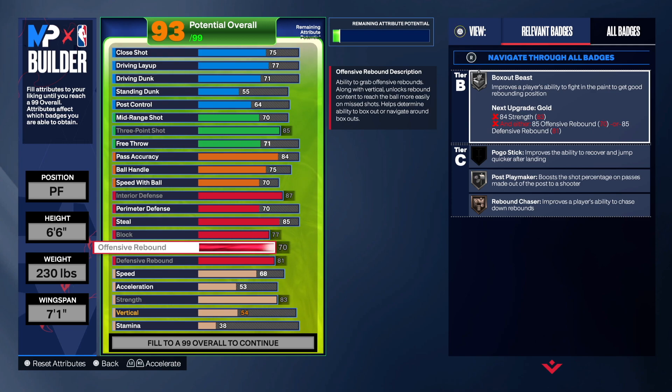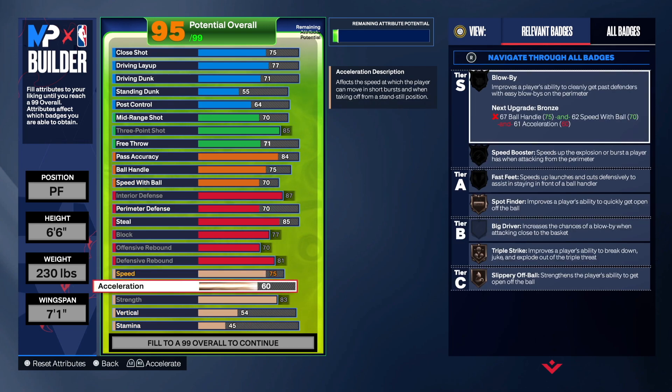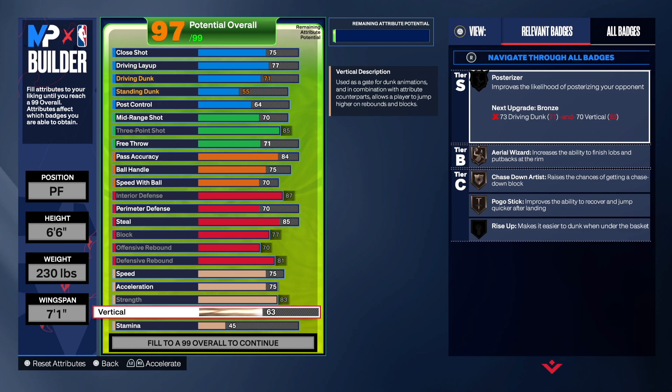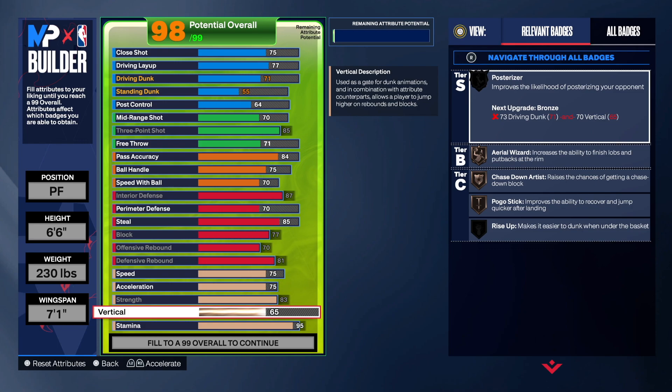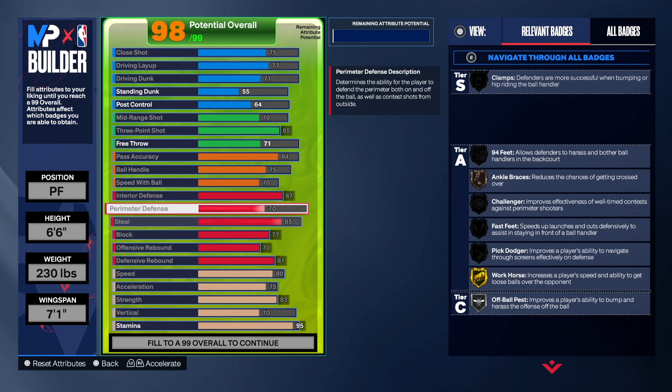Let's max out the offensive rebound as well just to help us out. For speed, he had 74 but we're going 75. Acceleration we're going 75 also. Vertical was 66. For stamina, going 95 gives us Workhorse, and I'm going to up the vert to at least 70. Speed I'm going to 80.